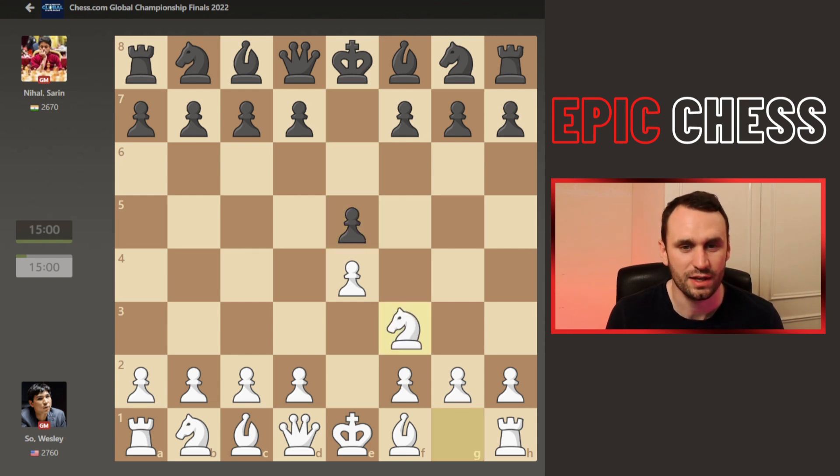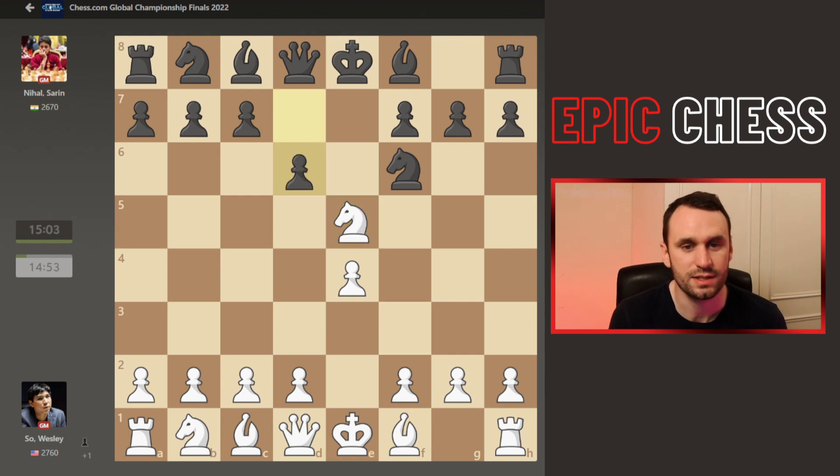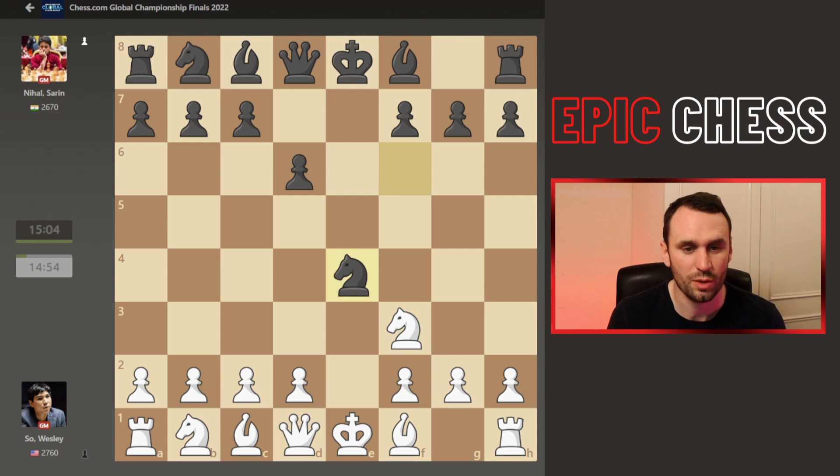Now we had Knight F3 and Knight F6 — the Petrov, or Russian Defence. Reputation for being rock-solid. Can Wesley break it down? So he takes the classical way to play. His Knight gets kicked back. This one chops on E4, and now he goes D4.